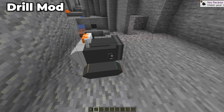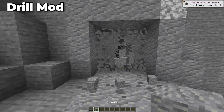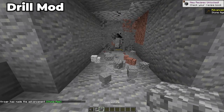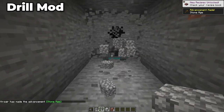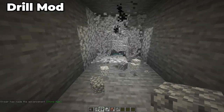Moving on, we have the Drill mod. The Drill mod adds in a machine that mines, cuts trees, and harvests crops so you don't have to. It drills in a very similar fashion to the Simple Drills mod I talked about earlier, except that you can automate this by using fuel, allowing you to have an automatic mining machine that gives you all the items you're after without having to lift a finger yourself.